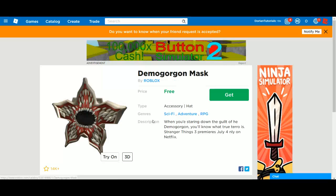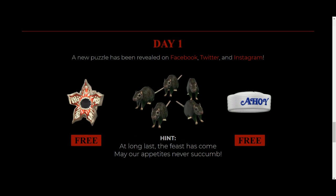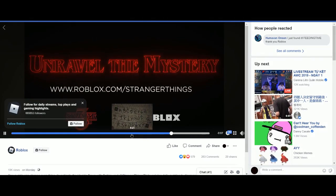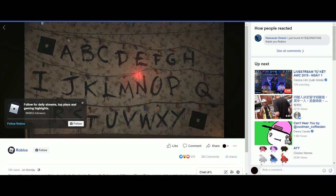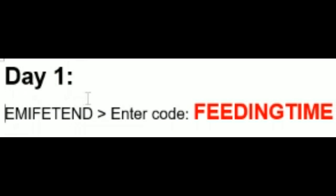First, these two items you can get for free, so let me just get them while I'm on this account — click 'Get Now.' There's a new puzzle on Facebook, Twitter, and Instagram. On one of them you will see lights that shine in a certain order spelling out E-M-I-F-E-T-E-N-D.